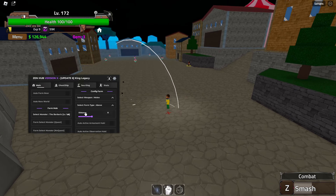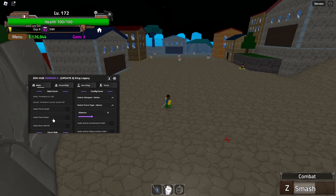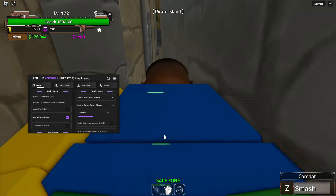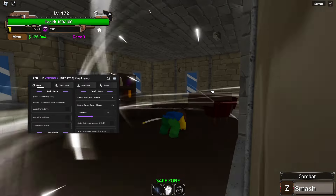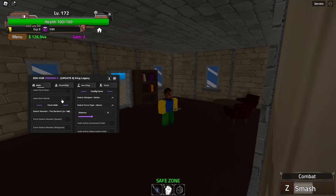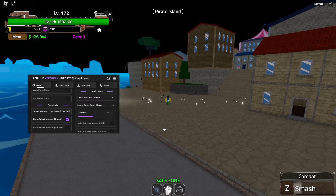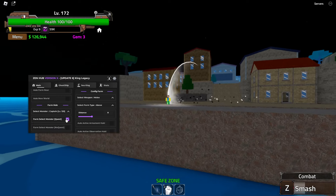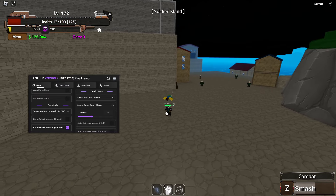On the left we can basically auto farm by level — for me it's not really working, so you can use the second farm. Auto farm near will farm the nearest mobs to you. These ones are kind of glitched and are behind the wall, so just don't mind that. When you auto farm in the new world you can do a specific farm — select quest or no quest. Once that spawns in it will fight.